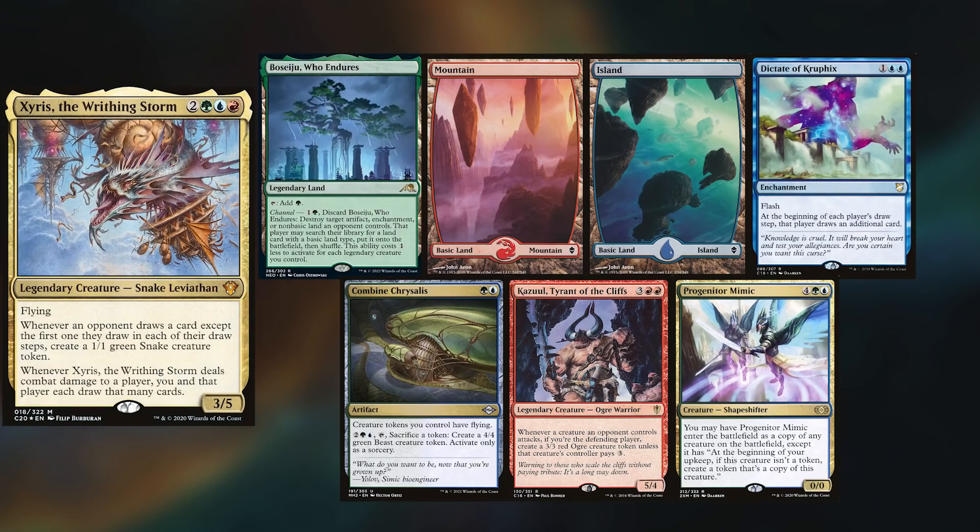We've got a new Dom on our hands, playing Zyrus, keeping Beseju Who Endures, Mountain, Island, Dictative Kruphix, Combine Chrysalis, Kazul Tyrant of the Cliffs, and Progenitor Mimic.